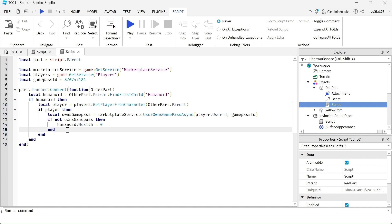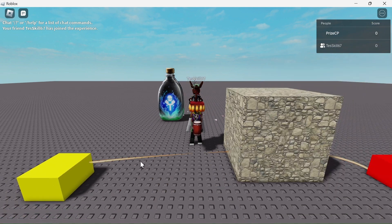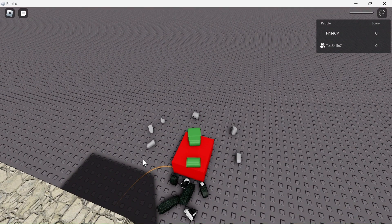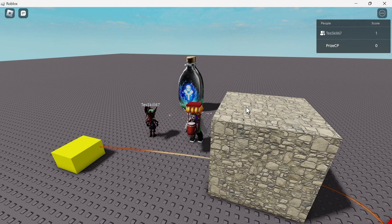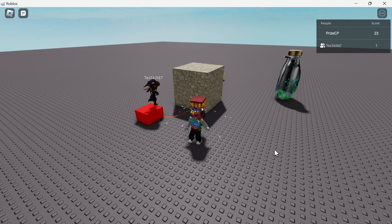That's all we needed to do. Now I'm inside test skill's game. I'm going to hit the kill brick without buying a game pass — and you can see it killed me immediately. Now let's see if test skill can go and buy the game pass. He touches the bottle and gets the error: 'You already own this item, your account has not been charged' — because test skill is the owner of the game pass. He can now touch the kill brick and he's fine. On the other hand, when I touch the kill brick, it kills me.